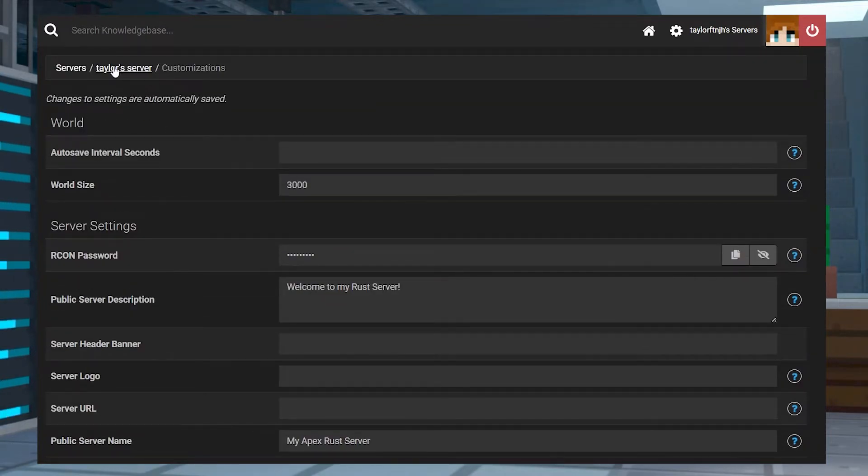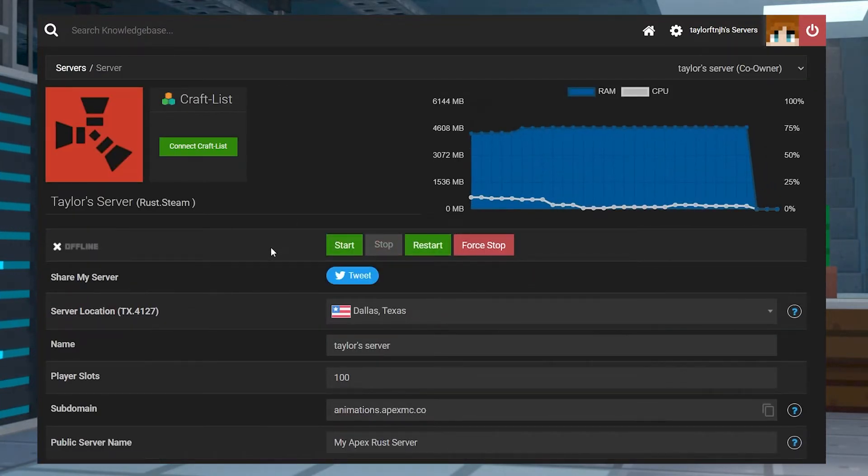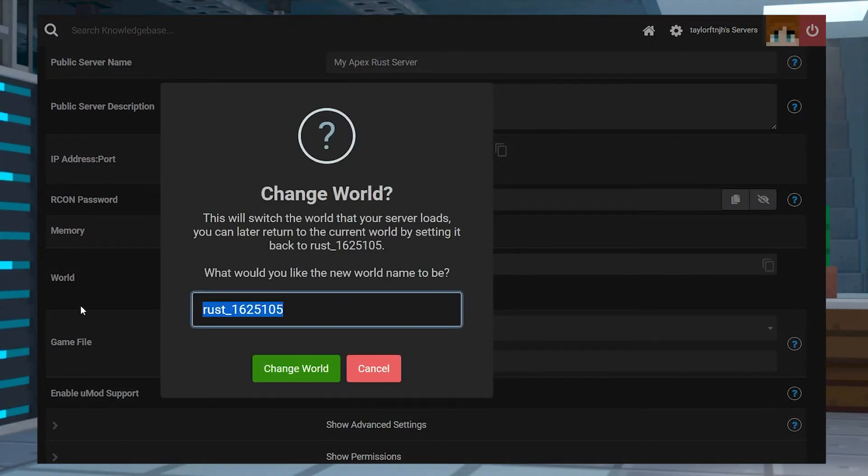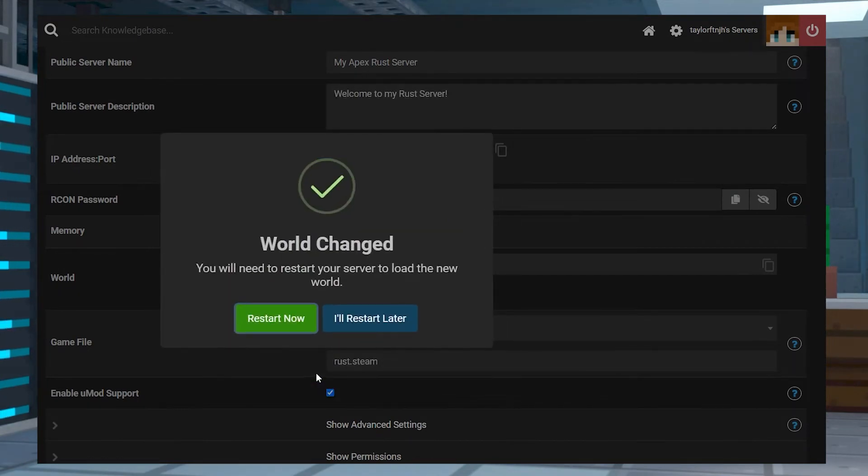Changes save automatically, and you can return to the main panel page and scroll down to the World section. Press the Change World button, enter a new name for your world, and then restart the server. Your server will now start up with the desired world seed.